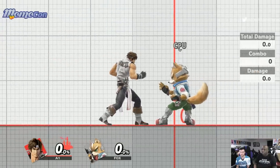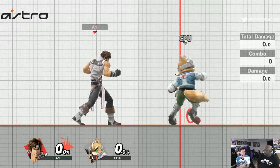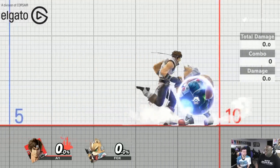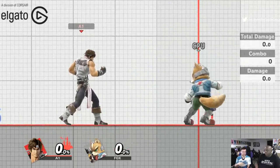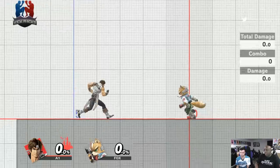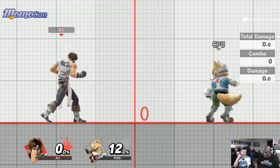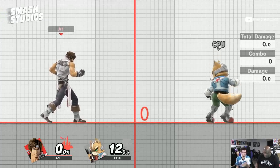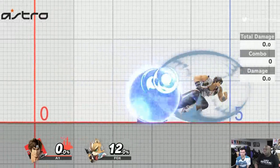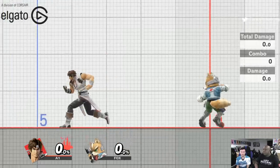Down tilt is also a great mix-up option against shield. A big nerf in Smash Ultimate is that you can't cross people up through typical running. However, there's a technique called the phase dash where you can drift through an opponent's shield and cross them up. Similarly, the Belmonts have the ability to dash attack through the shield — because the dash attack is a circle around him, it's pretty safe as a cross-up since it hits the entire time.